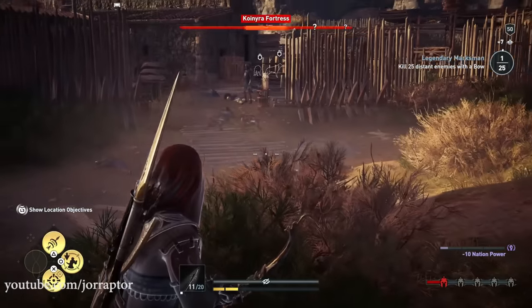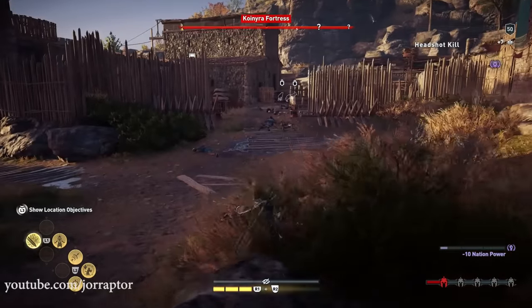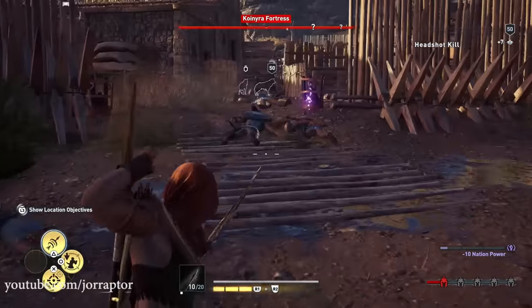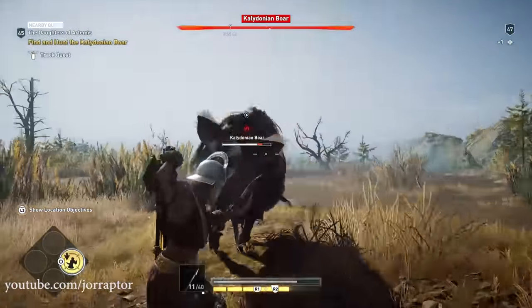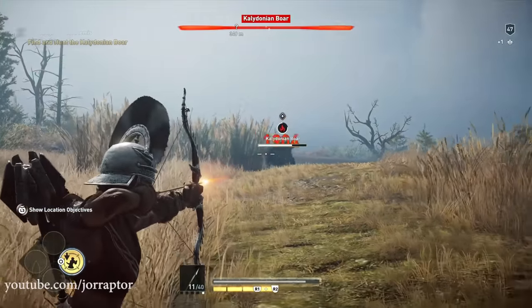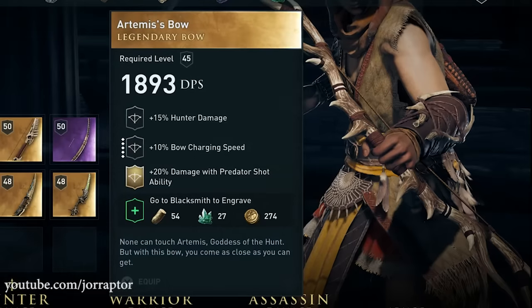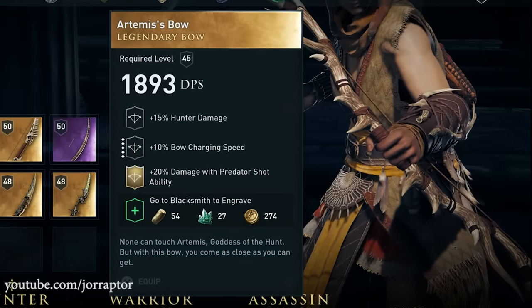Eros' bow stays the best compared to the other bows that enhance your hunter damage and that you can engrave this legendary perk on. We got Artemis' bow that you get from killing that boar — shown in one of my earlier videos about the best weapons you can get early in the game. But since the predator shot is not that good, like you won't use it when fighting alerted enemies, that is already one legendary perk wasted.